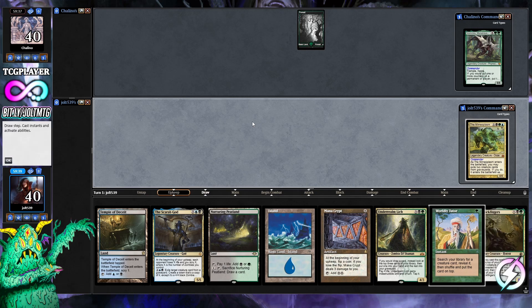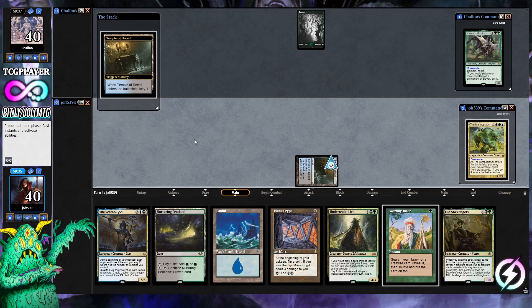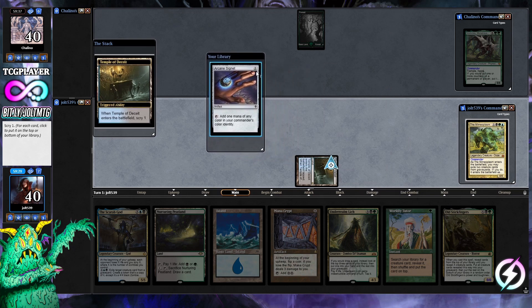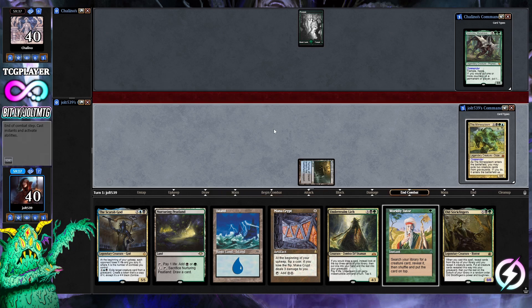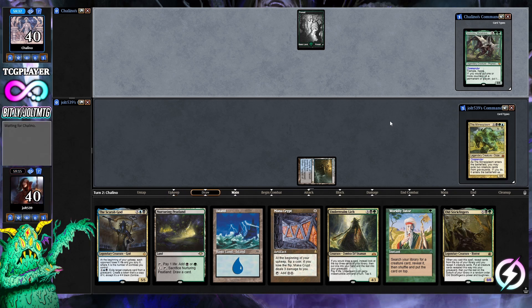We're playing against Vorinclex, which should be pretty interesting. Let's lead off with Temple of Deceit to get the scry going. Arcane Signet on top — that's a lot of mana pretty quick. We're playing green so we don't have to worry about hand disruption, so we don't need Mana Crypt just yet. We'll pass the turn.